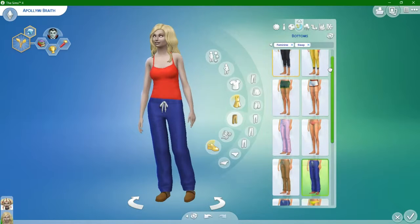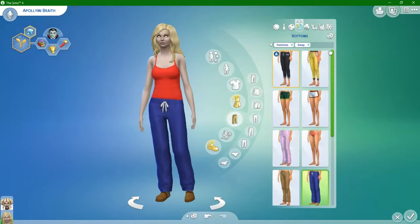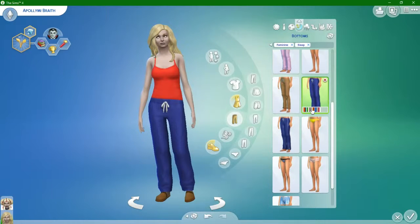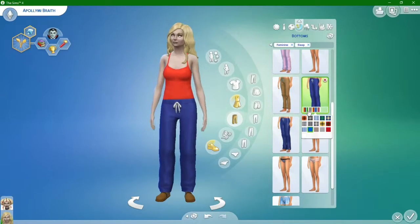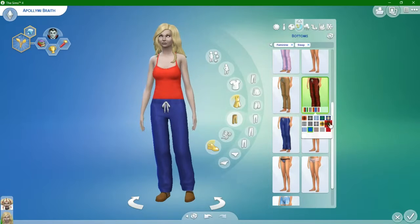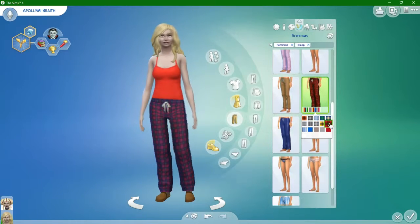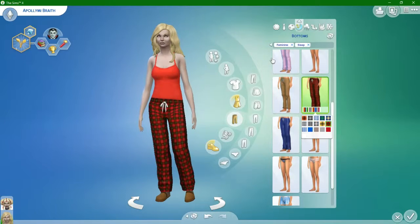She definitely agrees with the color of the top. Let's see if we can get a different color for the bottoms. I think we're good - she has slippers on. There we go, that matches.